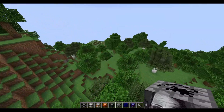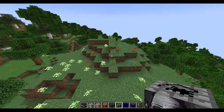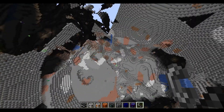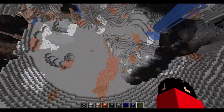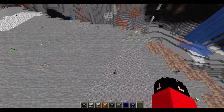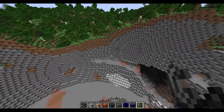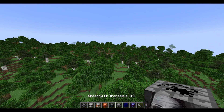The uncanny Mr. Incredible TNT — this is not going to be good, so I'm going to go all the way over here to a nice area. Mr. Incredible, here we go. No — my flint and steel! Wait — yes! Thank you! I could have just gotten another one but this is my favorite pair of flint and steel now. I can't believe my PC handled uncanny Mr. Incredible.